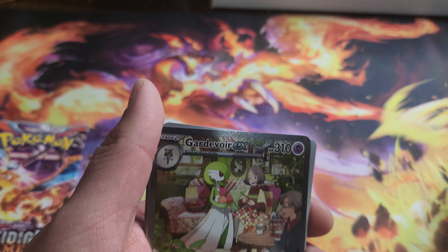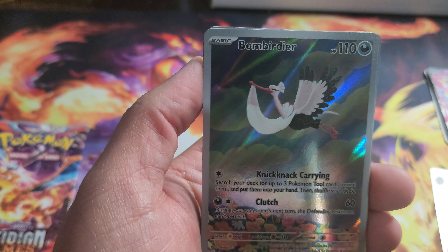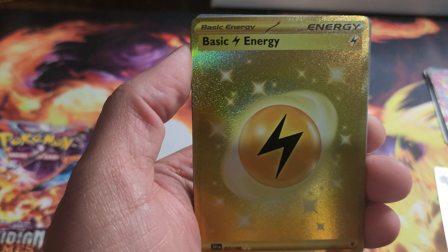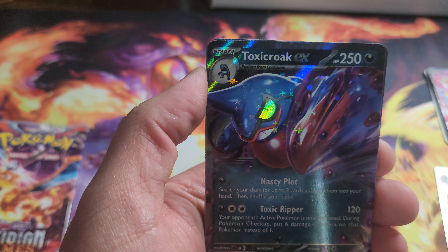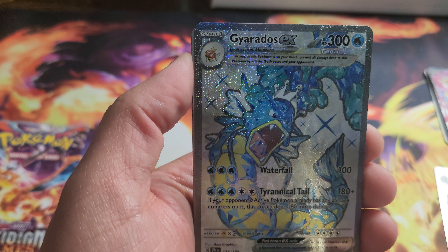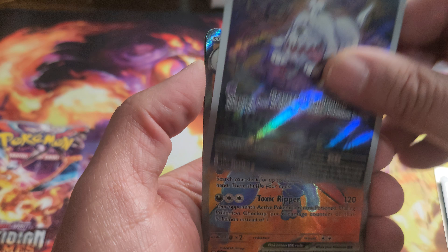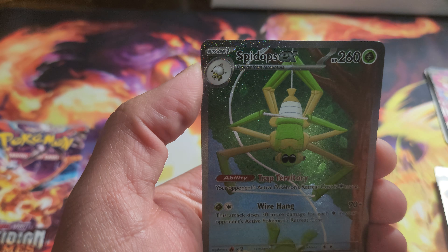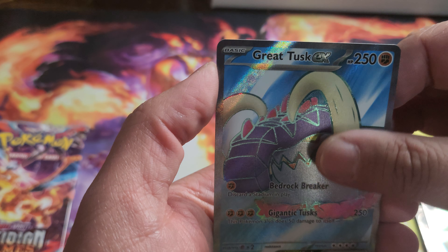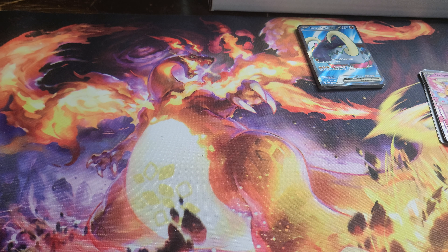And for our Scarlet and Violet base set pulls, we got some pretty nice ones. Gardevoir special illustration, Drowsee illustration, Bombardier illustration, secret rare golden Energy Lightning, Mabostiff, Smoliv, Toxicroak, Gyarados EX — the hunt is over for him, very nice — Riolu, Greavard, Toxicroak EX, Magnezone EX, Spidops EX, Great Tusk EX. That's the last card for the Scarlet and Violet base set.